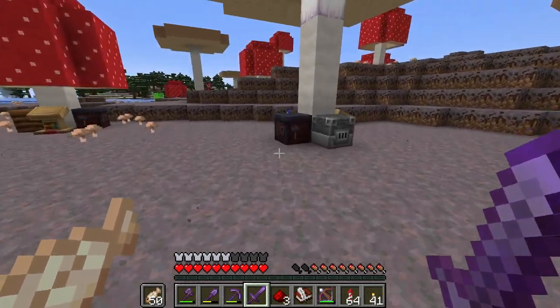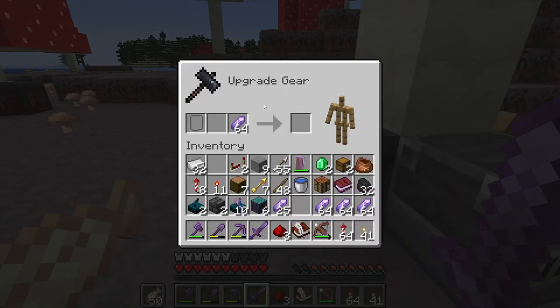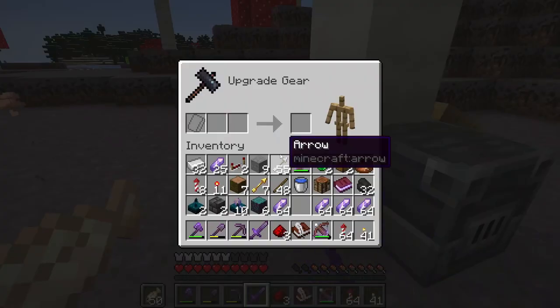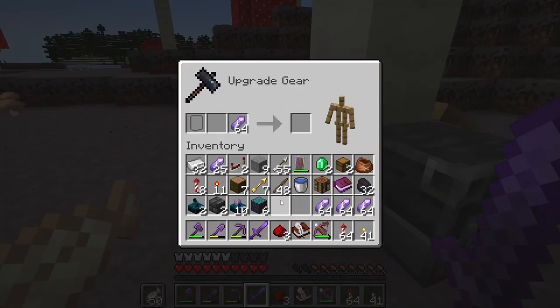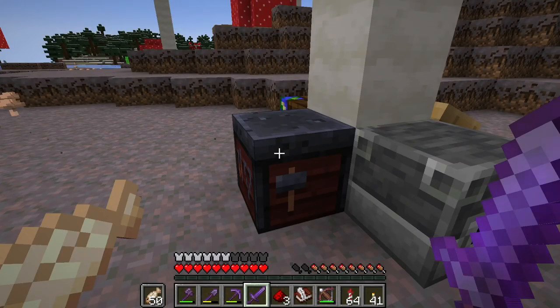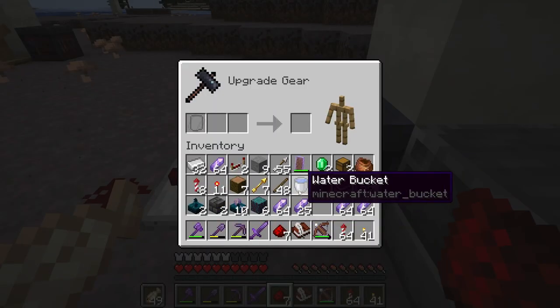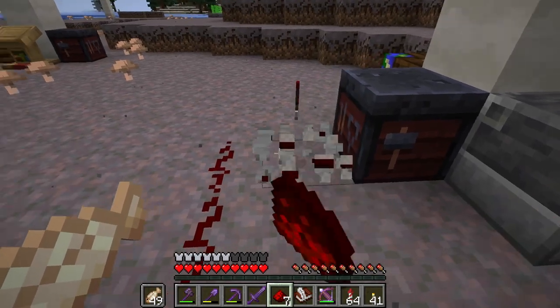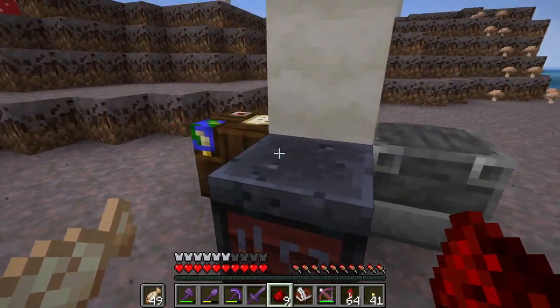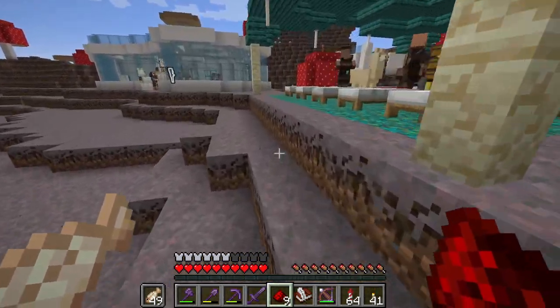I had kind of a weird idea. They updated smithing tables, and what I want to know is — it doesn't look like they saved the item. Because if they saved it, then maybe we could have used it to hold a comparator signal. It doesn't even light up when you're in the window. That would have been cool. So maybe the lectern is our best option.